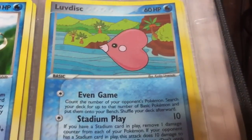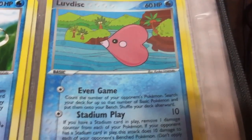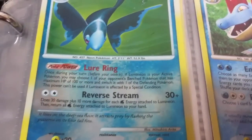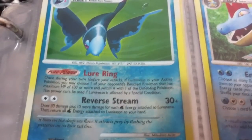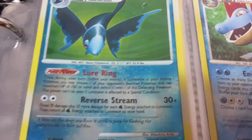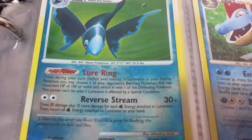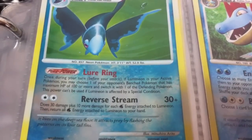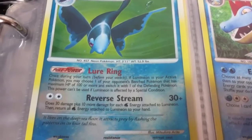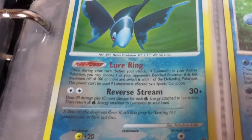Everyone's favorite Pokemon — Luvdisc, looking like a moron; its card art is even dumb. Lumineon — another forgettable water type, but it does have a Poke Power: once during your turn, if Lumineon is your active Pokemon, choose one of your opponent's benched Pokemon with maximum HP 100 or more and switch it with the defending Pokemon. Kind of like that Victreebel we saw earlier — can lure out big Pokemon.